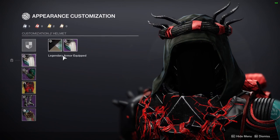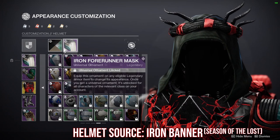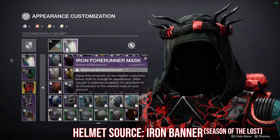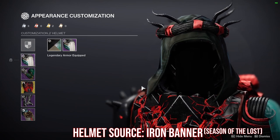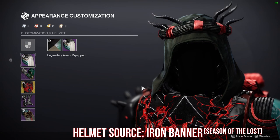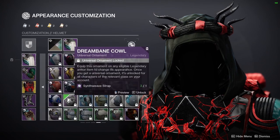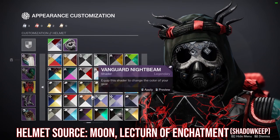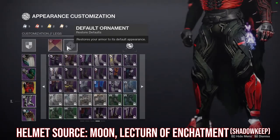First and foremost is the helmet — this is part of the new Iron Banner armor set, the Iron Banner Forerunner. You can still get this helmet this season, so you have plenty of time. If you don't like this helmet and want something that looks better, my first attempt used a different helmet here with a different shader.